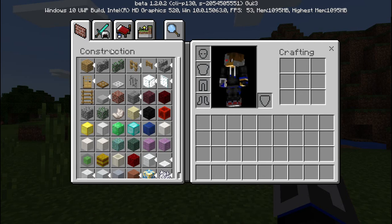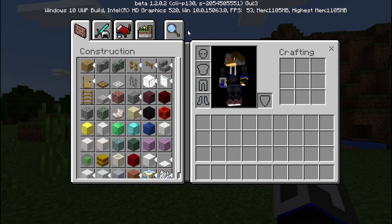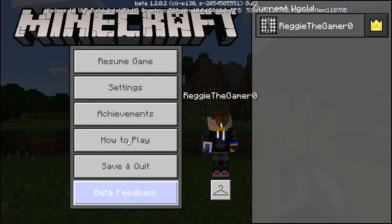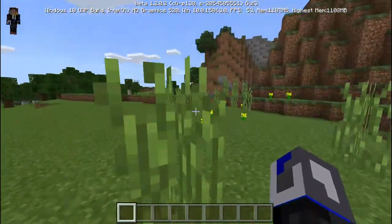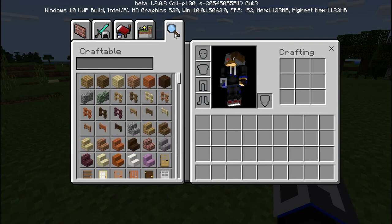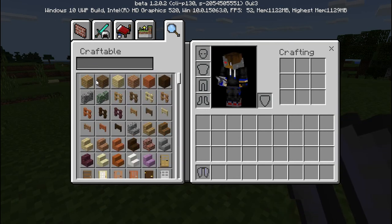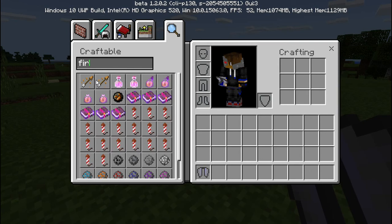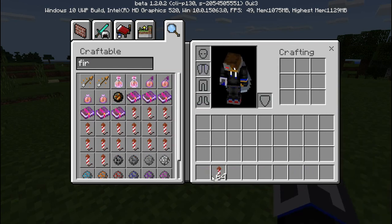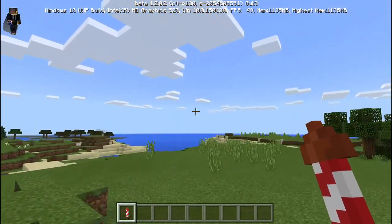Alright guys, we're back and the inventory is good now. Before everything was gone — I guess that's something I could report to Mojang in this tab. I'll tell them later. Let's go ahead and show you some features. The first feature I will show you is one of my favorites — it's like the fastest way to get around your world.